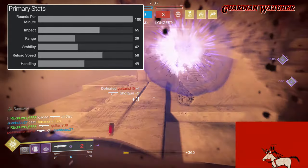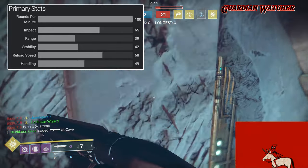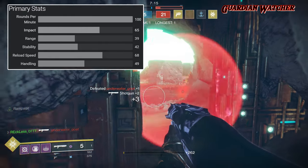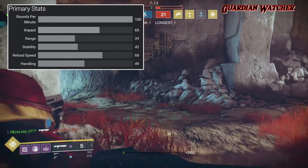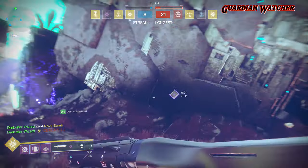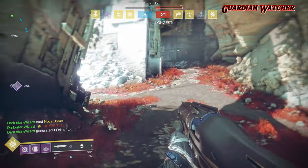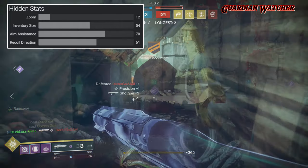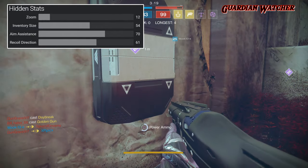The Perfect Paradox maxes out its RPM at 100, has an impact of 65, a range of 34 which can be extended, a stability of 42, a reload speed of 68, and a handling of 49. As for its hidden stats: zoom of 12, inventory size of 54, aim assist of 70, and a recoil direction of 61.